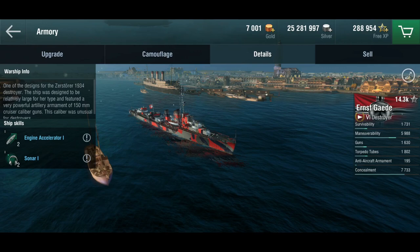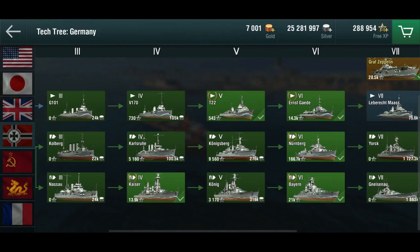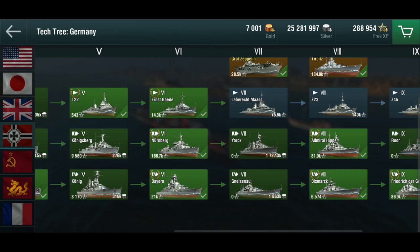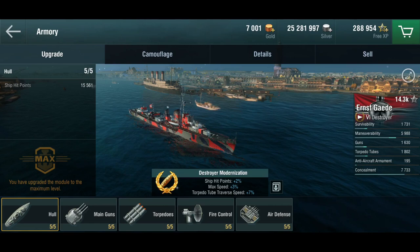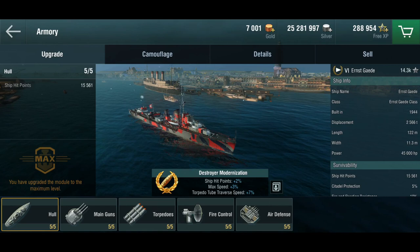The 1934 models were the first actual Zerstörer built. The first one, Z1, can be found in the game at Tier 7 — the Lebericht Maas. I don't know where they found this thing; maybe there's documentation I haven't been able to dig up. Please do let me know, but to me it looks like this is all a little bit messed up. There's no actual history on this thing that I could find, but let's put that aside and look at what she does in the game.